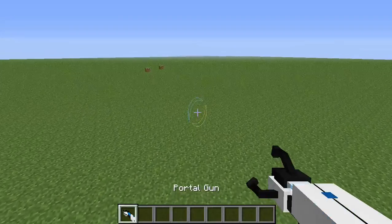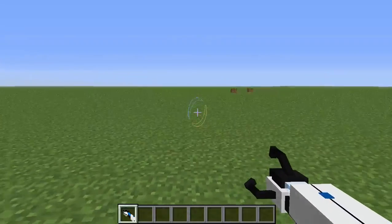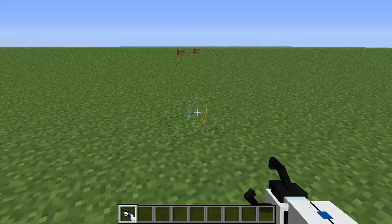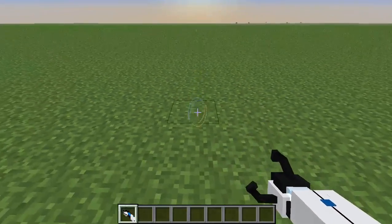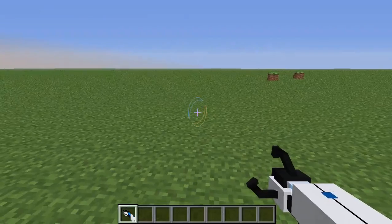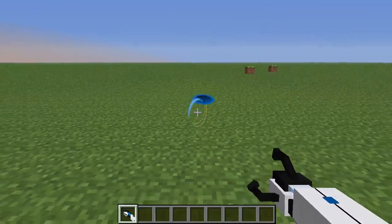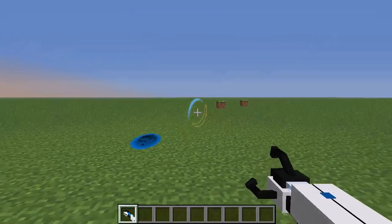The portal gun — well, if you follow the game you know what this thing does. You can essentially place a portal somewhere and then another one; you step in one portal and you end up in the other place, and you can step back through. The blue one on top corresponds to your left click, and for your right click it's the orange one, or the bottom one.